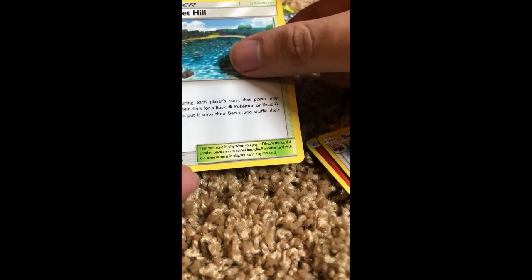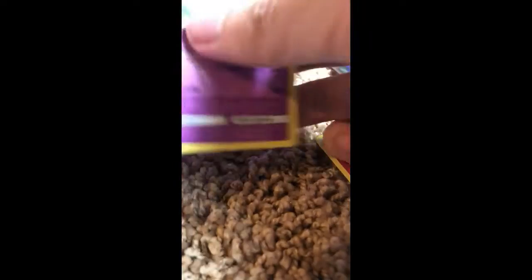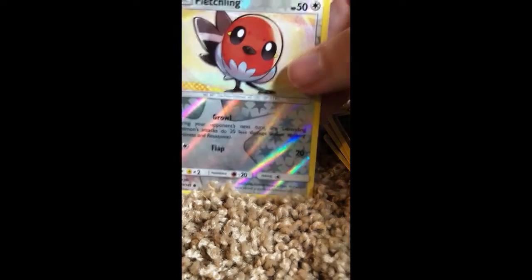Brooklet Hill, which is a Unova place, I believe. Slowbro and Slowpoke — we got both, and those guys look really awesome. He just looks so cute and they both just look awesome. Wishiwashi. Nosepass. Wimpod. Gummi. Our holo is Fletchling, which looks awesome. And Nosepass — Nosepass are rare, so he looks really cool.